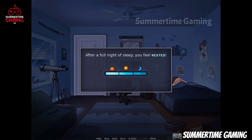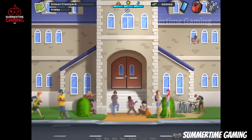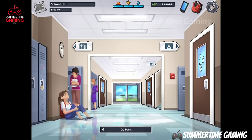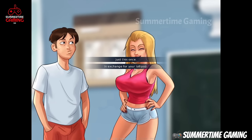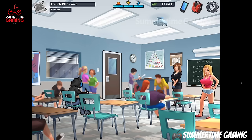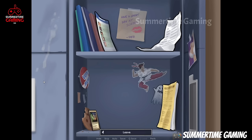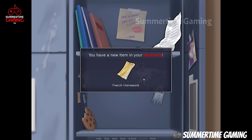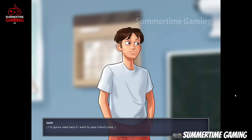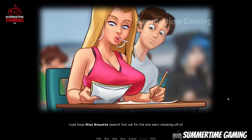We sleep, and next day go back to school then to the French classroom. Here we see Roxy and Miss Basic talking together. Roxy doesn't have homework, so we say 'in exchange for your lollipop' to give her our homework. We go to our locker, take the homework, go back to the classroom, click on Roxy, and give her the homework.